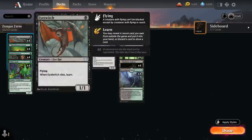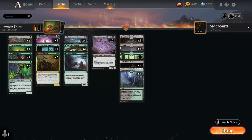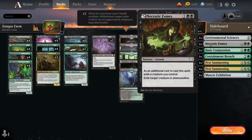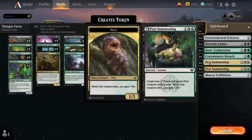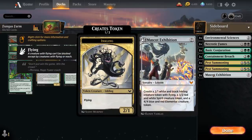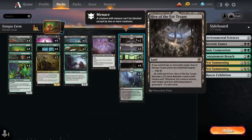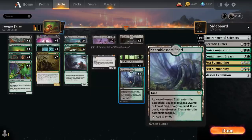Eye Twitch is a 1-mana 1/1 flyer that when it dies lets us Learn. In best-of-1 we have a 7-card sideboard including Environmental Sciences, Necrotic Fumes as removal, Conjuration to gain life and find a creature, Containment Breach for artifacts and enchantments, 2 copies of Pest Summoning which synergizes with Blacks by giving pests a +1/+1 buff, and 1 copy of Mascot Exhibition as a curve-topper making 3 different tokens. The mana base includes 2 Hive of the Eye Tyrant, 4 basic swamps, 8 basic forests, 4 Black-Green Pathway, and 4 Black-Green Snarl.